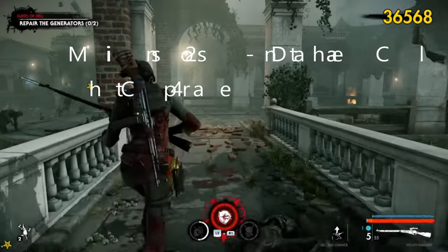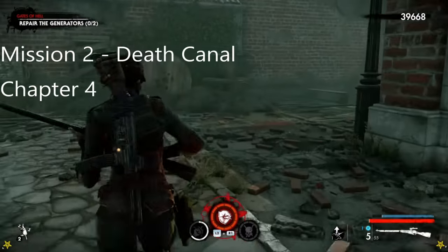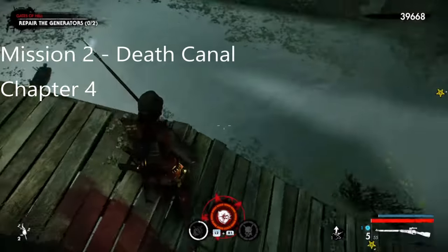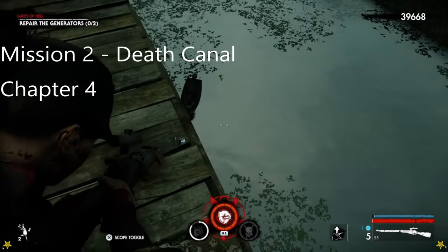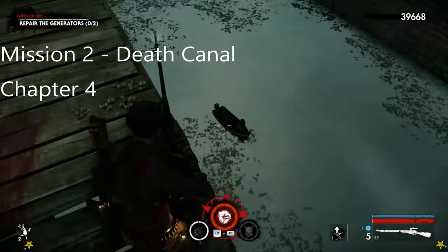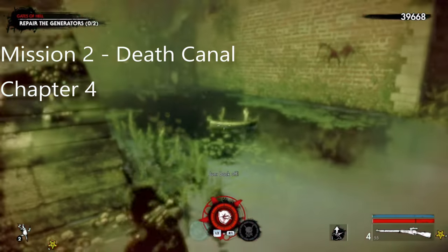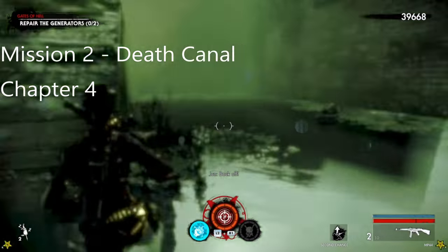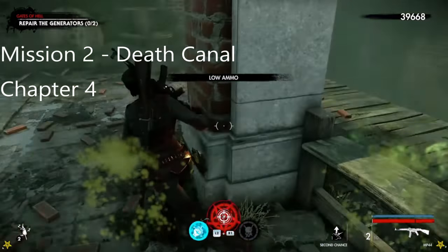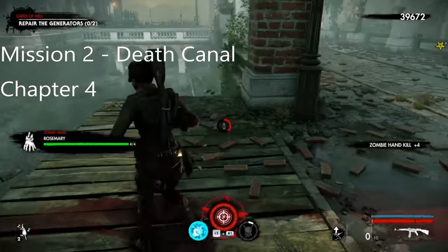The zombie hand is by where the document is. When you come over to the document position, he is floating around on a boat. It's pretty dark so get a better angle - there we go. That's the zombie hand.